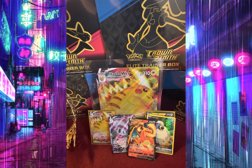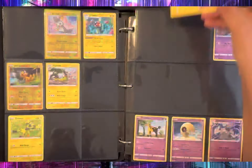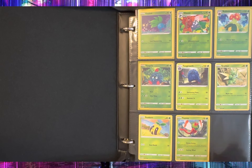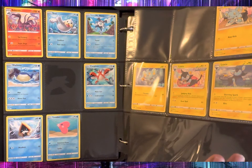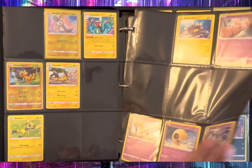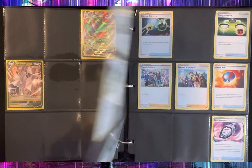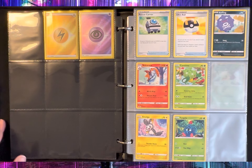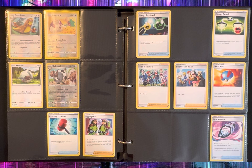Let me go ahead and sleeve these up and we're going to go ahead and put these in the Master Binder. So let's go ahead and check those out. This is what we have for Crown Zenith so far — after one Elite Trainer Box and one Crown Zenith Collection Box, the Pikachu VMAX. That is Crown Zenith so far, so stay tuned for my next episode. Thank you guys for tuning in, talk to you guys later, bye.